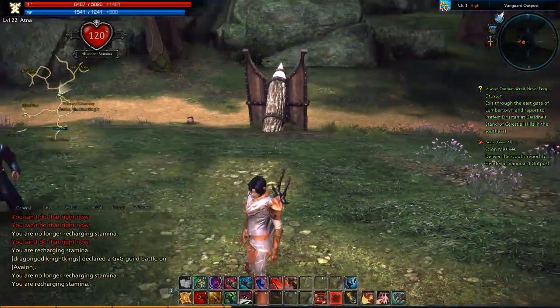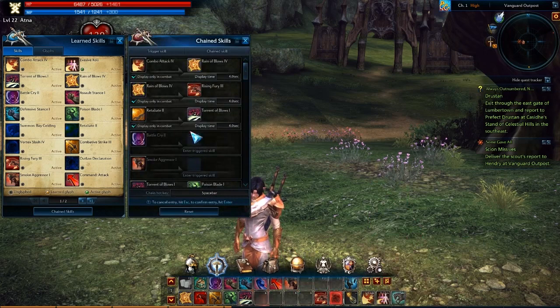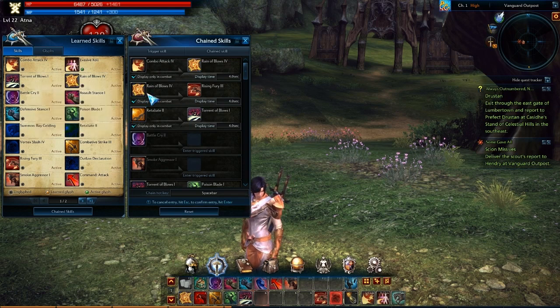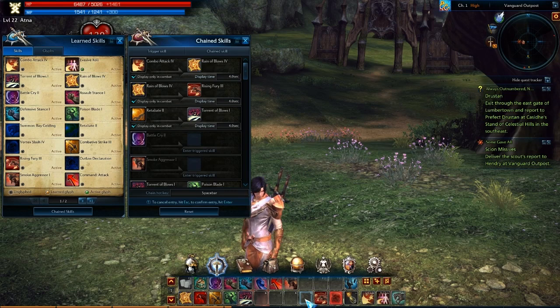Let's pop into the chain skills menu to show how that works. Go to your skills — you can hit K to bring this up. We've got all our skills here and we can click on chain skills. That brings up this screen. Combo Attack rank four — that's your basic attack, just your damage like any other game. And it goes into Reign of Blows, which is the skill bound to number one. Then Reign of Blows goes into Rising Fury, which I don't actually have set to anything on my hotbars — because the only time I use Rising Fury is after Reign of Blows, so I don't need it on my hotbars.